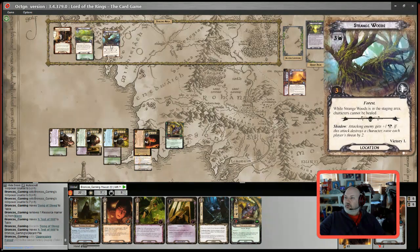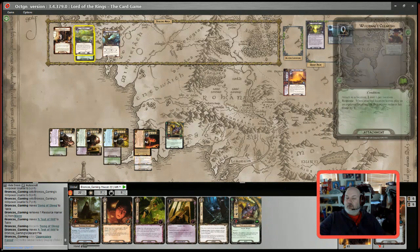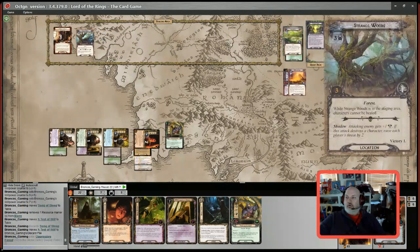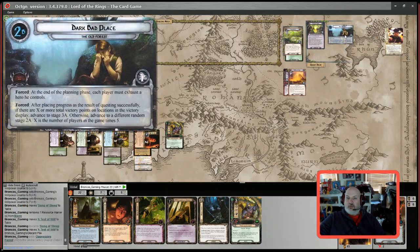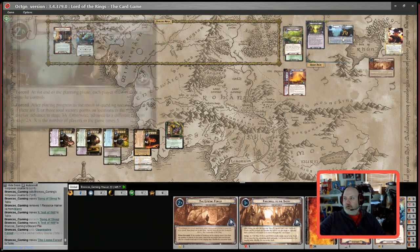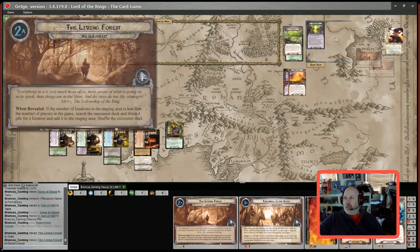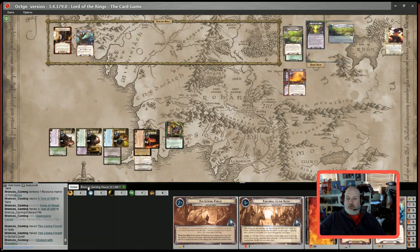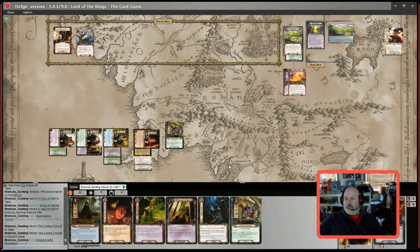We'll travel to the Deep Gully and go to a new 2a — RNG says number one. The new stage says at the end of the round remove all progress from each location in play, which sucks for the Northern Tracker. There's still a location so we're still even. We are ready to refresh and ready for the next round. Exhaust Steward of Gondor to generate two more resources, and Merry gets an additional resource because he's Resourceful.